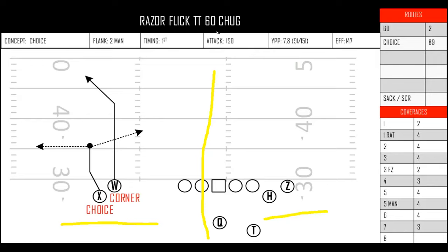The first two-man tag we're going to talk about is just chug. Chug, to me, is a choice and a go. Once you get stacked, that go becomes a corner route, because you're trying to get to the same landmark that the go will get to. It's a very common tag. Obviously Cooper Kupp has made this very popular, but you could use it a ton of different ways.